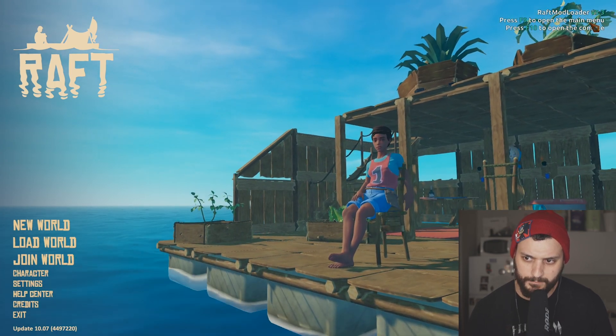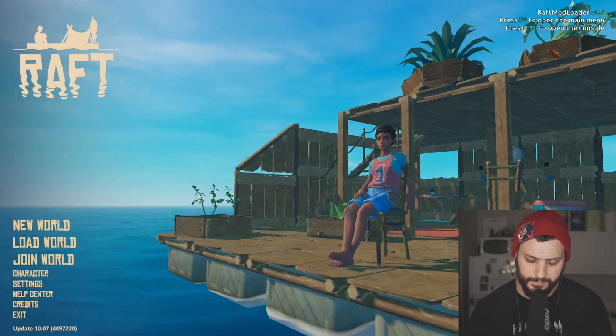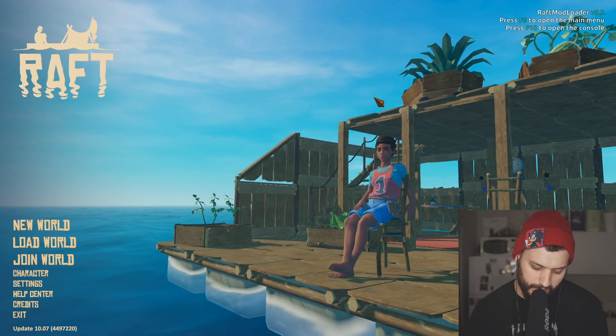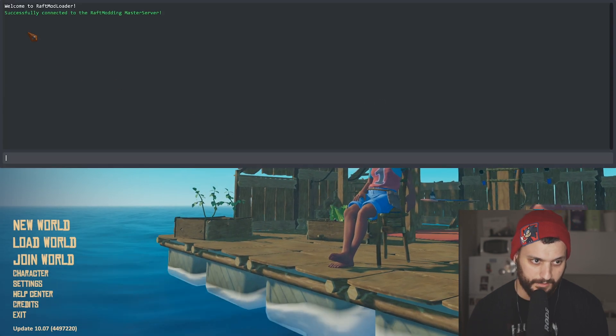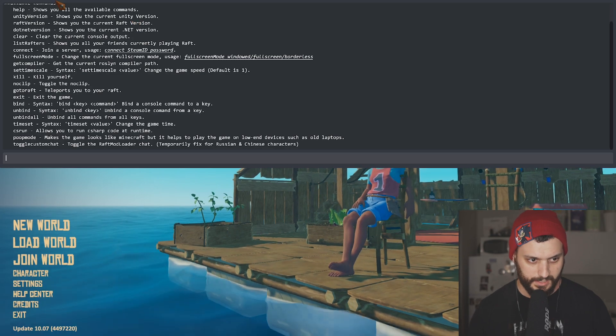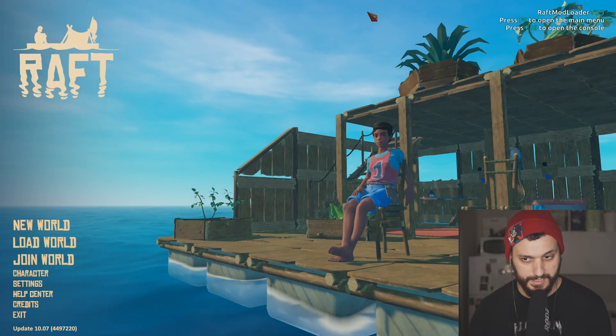Press F9 to open the main menu, F10 to open the console. Let's press F9. We got a new menu here that is not out of the box, as you call it. There is some kind of console and commands here. We are not going to try it now.